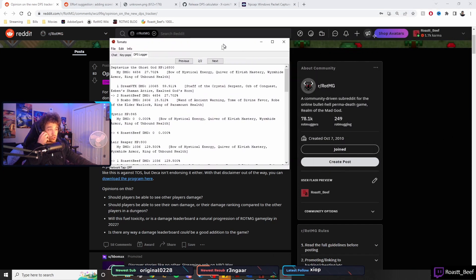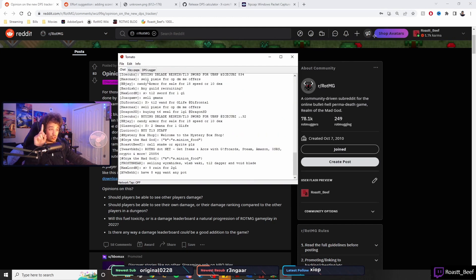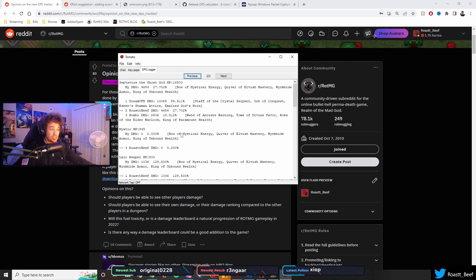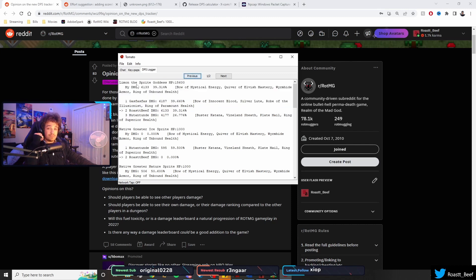I found that it was easy to use and had some really cool features. Once you have all the relevant software downloaded, you can launch this tomato.jar file, and it does three things: it captures chat, captures key pops, and it captures damage on all entities in the dungeon. This does include non-boss mobs, but the boss is always auto-sorted to the top. This tool isn't good for live tracking DPS because it only prints out the data once the dungeon is done, but it is still an invaluable tool nonetheless.